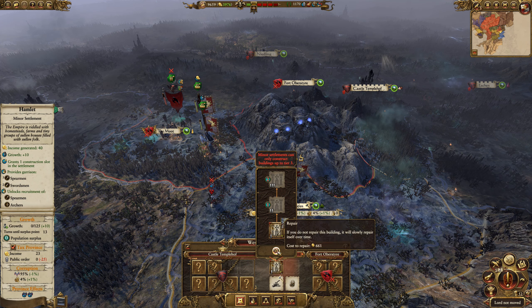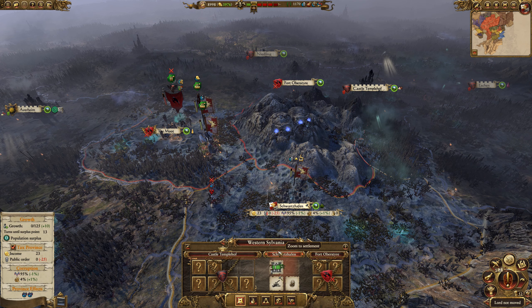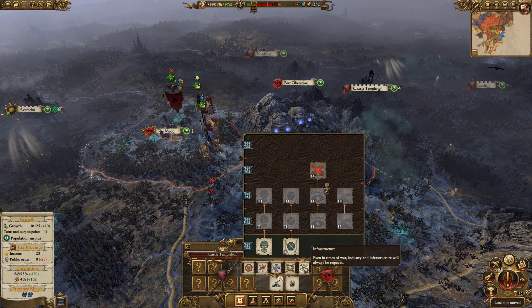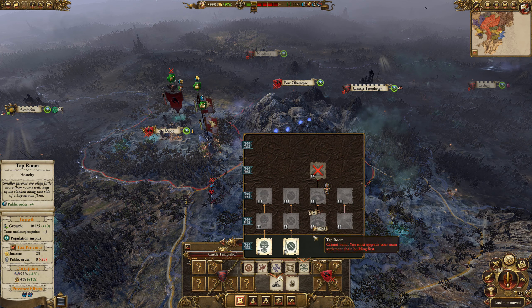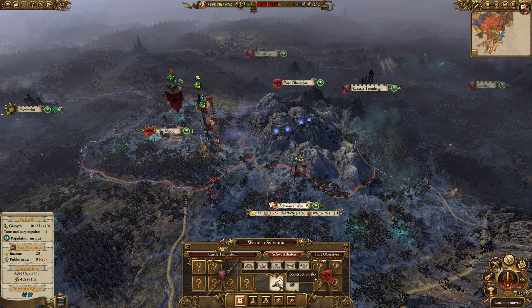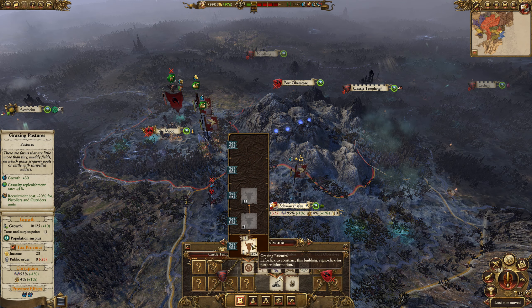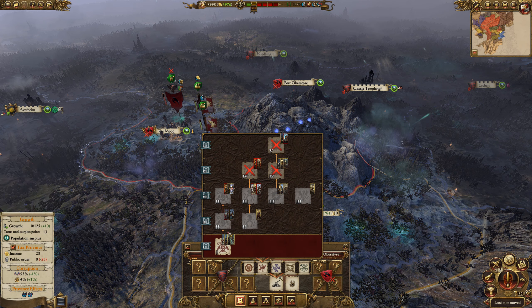Schwarzenhaven — let's spend the 660 to repair that. I'll just hold off, get a tap room, and get the gatehouse once we can build that. So we'll just leave that for now.